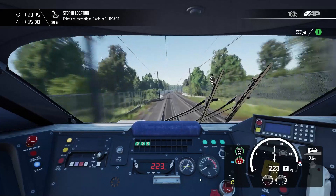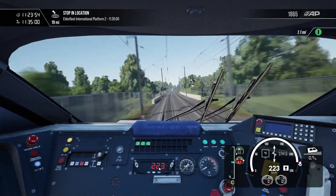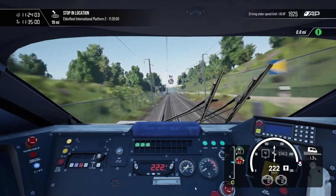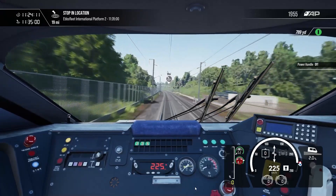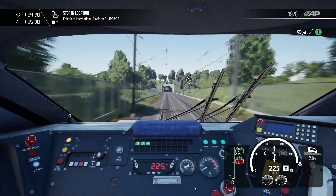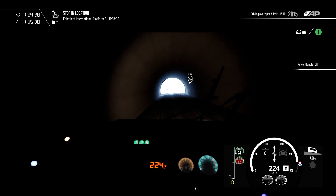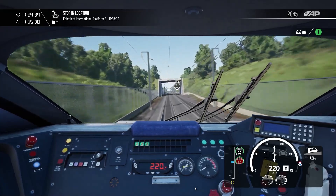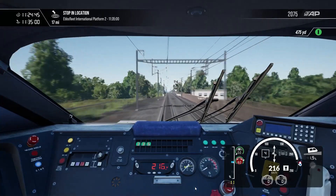Let's go ahead and get the power back down now because we are going a steady 223. On four power it's actually leveling out at 233. We are going downhill now, so let's just coast it. Every now and then I'll just tap on the brakes to make sure we are under the 225. We just want to level it near 225. 18 miles away from Ebbsfleet now — we still have about 10 minutes until we're supposed to be there, so I think we'll probably get there before we're supposed to.